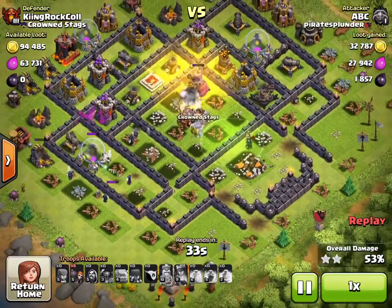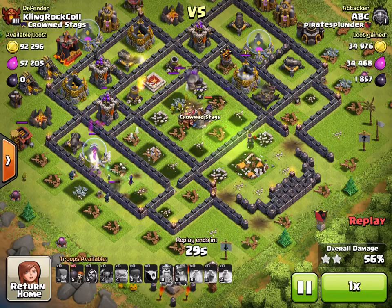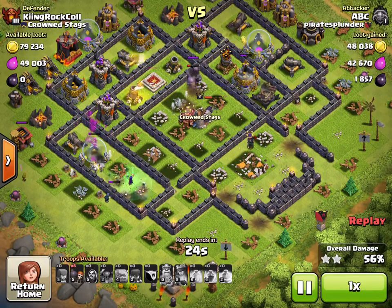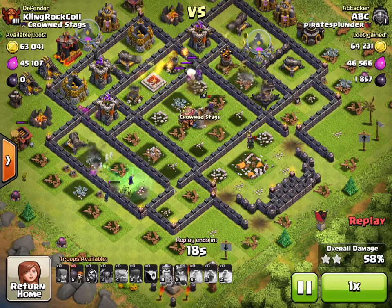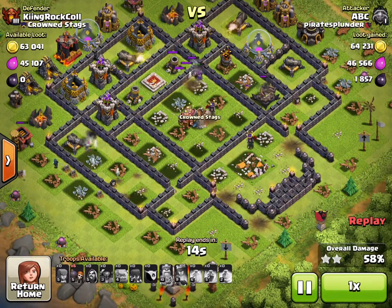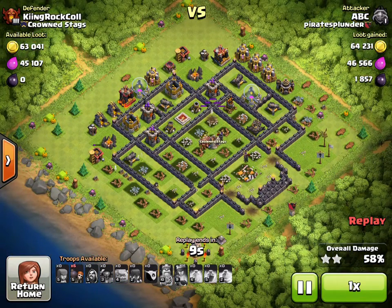I didn't expect to get three stars but I did let this attack continue. I was pretty happy. So 44 trophies total means one star is 14 trophies and two stars is 28 trophies, giving me 28 trophies towards Champion. I spent a lot of gold trying to find the right base to attack.